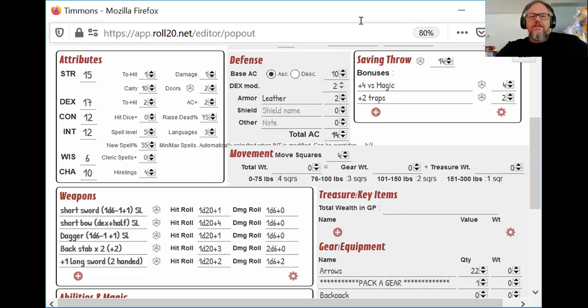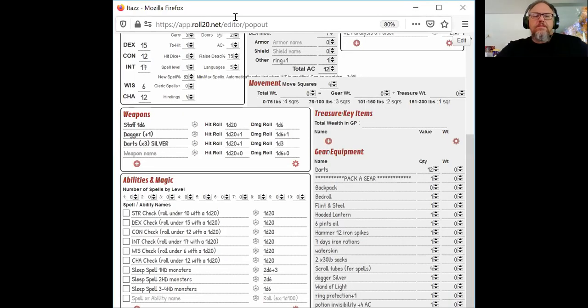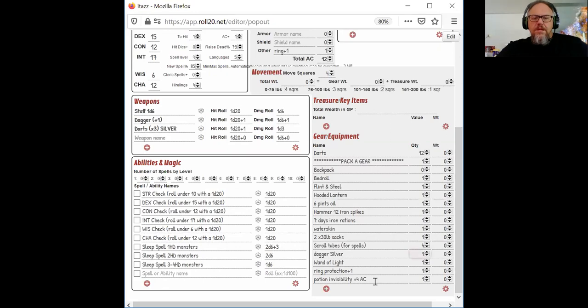That's just his gear. They got a bunch of other stuff too. ITAS is gonna carry the bulk of it. She's got on her the potion of invisibility and the ring of protection, which is going to boost her armor class to 12. She's picking all her darts up as well. She did burn her sleep spell, so she's done with that.